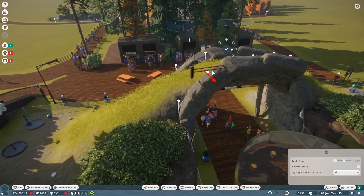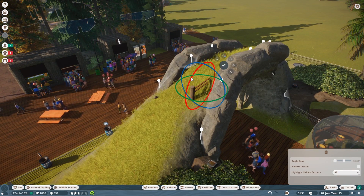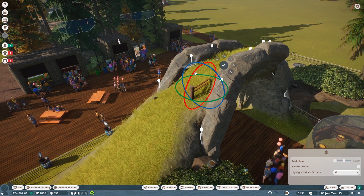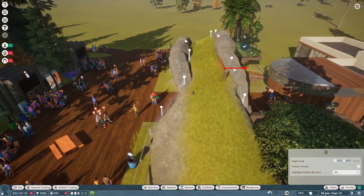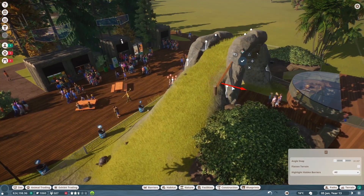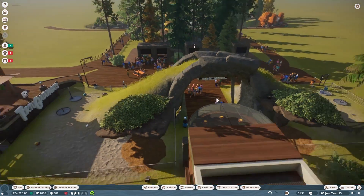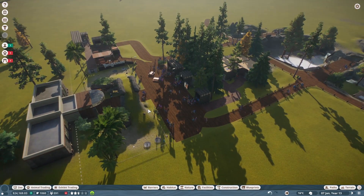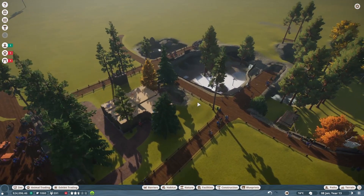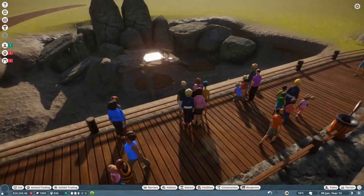I don't want to keep you guys waiting any longer. There was a suggestion to put a fence down over here, but I don't know how I feel about it now that I'm actually doing it. That's why I didn't go into time-lapse mode — because I didn't know how I would feel about it. I could do it like something like this kind of a thing. Not sold on it just yet, but I might do it later. We will be adding more exhibits, but that's what I'm saving for later.